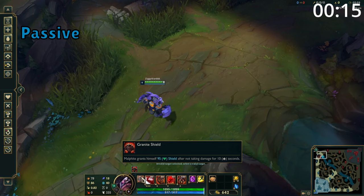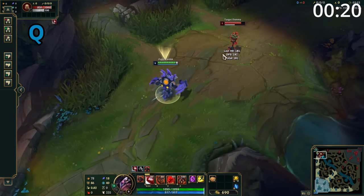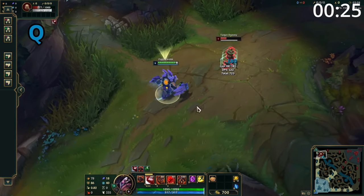Malphite's passive gives him a shield when he's not been damaged for a small time. Malphite's Q is his bread and butter. It's a point and click lock-on ability which sends out a projectile that deals damage and steals movement speed. So as they get slowed, Malphite is sped up.